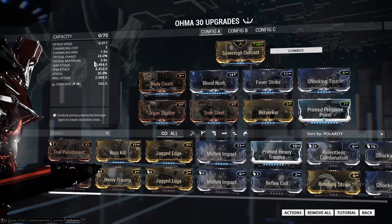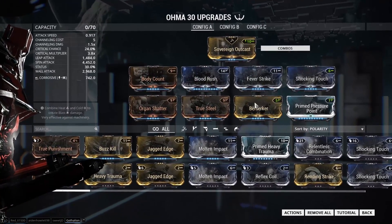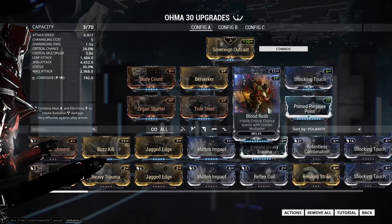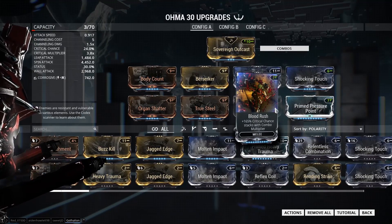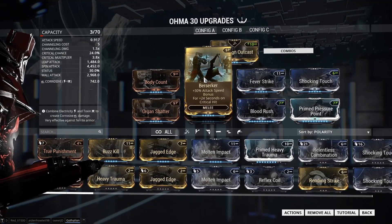Whenever you're building for crit, it's basically your Blood Rush Body Count combo that you'd be running here. I would swap Berserker with Blood Rush, and then put your two most costly mods in your V polarity — so your Prime Pressure Point max rank and Blood Rush there. Then you basically mod for crit: Organ Shatter, True Steel, Body Count, Blood Rush, Berserker for all your crit.